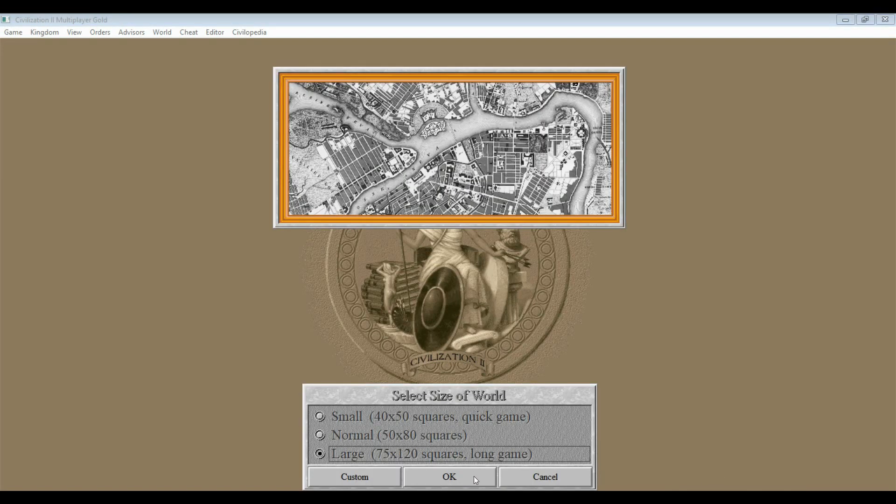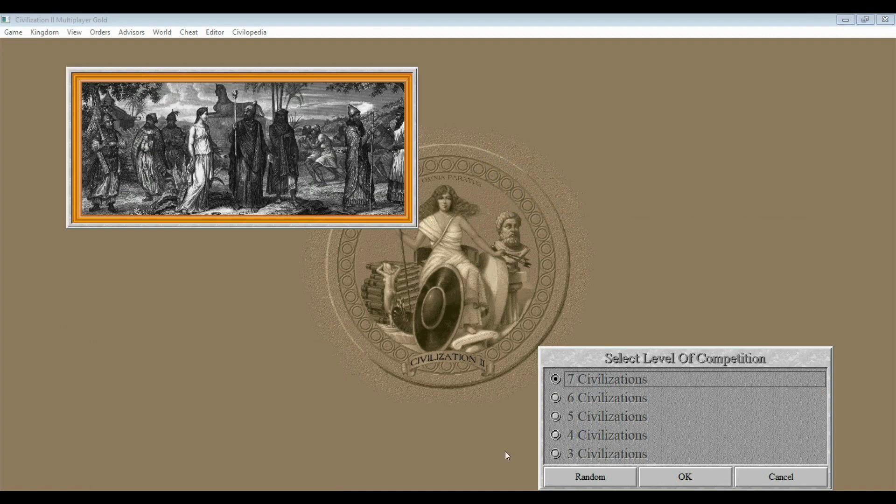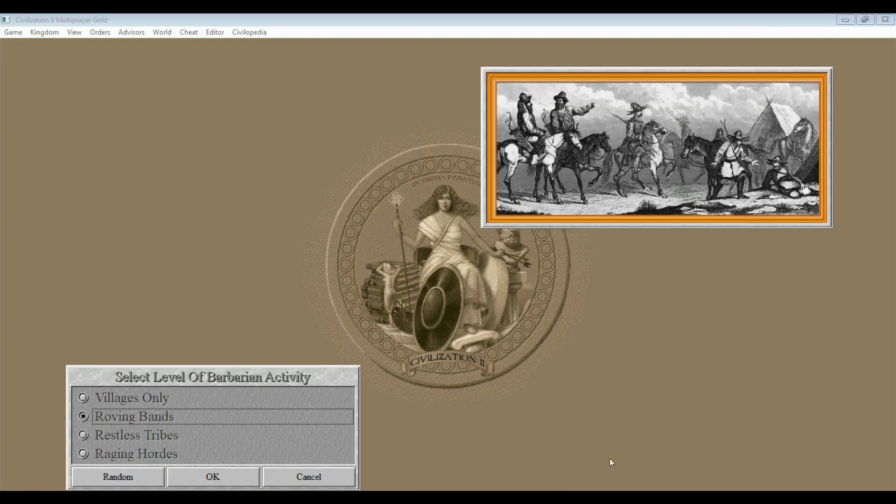We'll go with a large map, the most basic skill level — Chieftain — and seven civilizations. They let you select the amount of barbarian activity: Villages Only gives you a low score, Roving Bands is a little closer to the original Civilization, Restless Tribes is a lot more, and Raging Hordes makes it actually difficult to play and can improve your score. I'm going to go with Roving Bands.